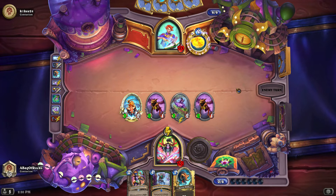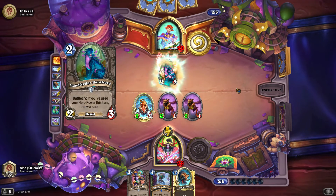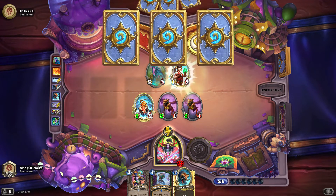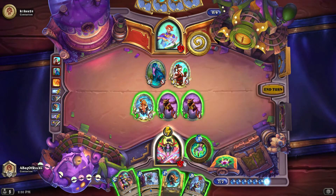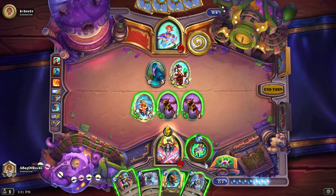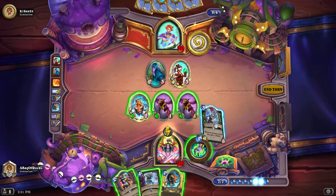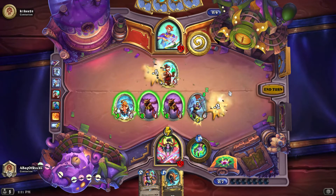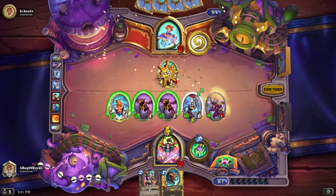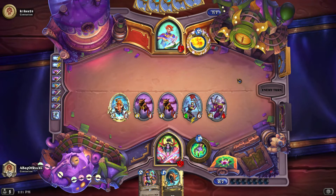I don't know what other options they had from their Pandaren Importer, but I don't think that was a super strong play. This is looking pretty good for me right now. I'm going to play Flag Runner into Flanking Maneuver. Let's deal with the 2-3 - this is our chance! And also clear the 1-3 pretty cheaply and affordably, and still go face for 7.